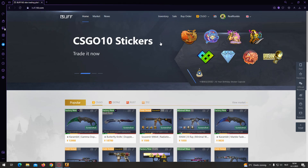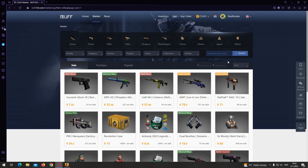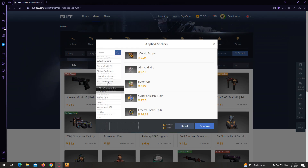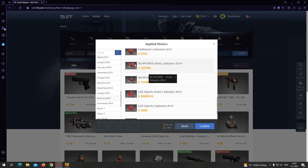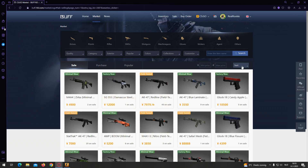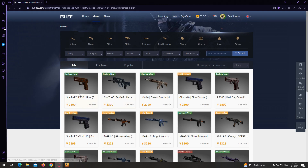Now we're going on to Buff 163 — not the American version. What you're going to do is log in using your Steam account and a mobile number, then go to Market. In the Market, go to Stickers, Customize, and then you can either search for the sticker you want or go to Katowice 2014. Select a sticker you really like — for example the iBUYPOWER Holo — and you can filter by slot or just browse all.